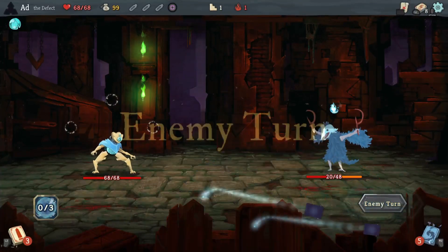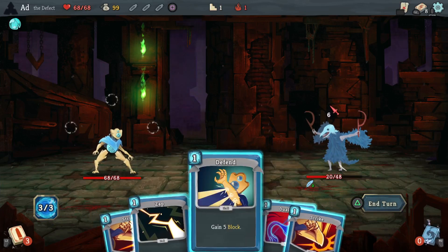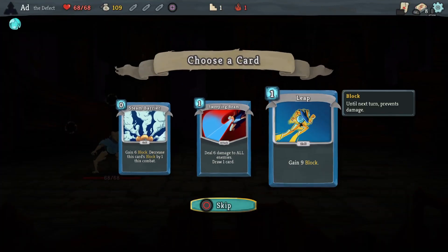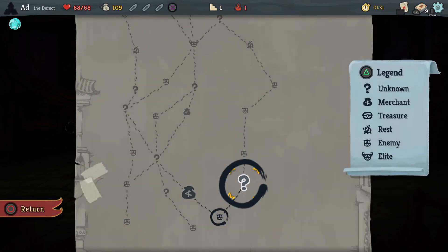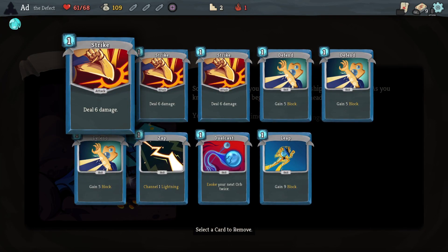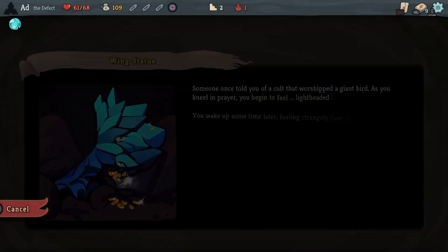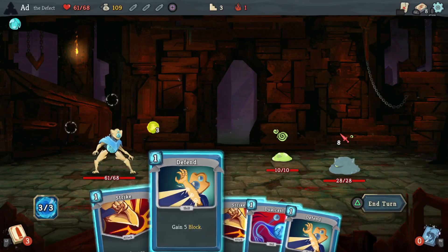I must be aware that I cannot heal and I've got low health, so I do want to be looking at boosting that health back up where possible. Let's take Leap - nice powerful block card and I want to get that one upgraded as soon as possible. We're going to lose some HP here and remove another card. I'm actually going to remove a Strike. I want to be replacing the Strikes and Defends, so I'll take a Defend now.